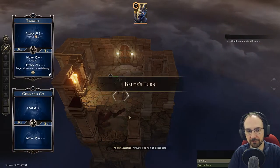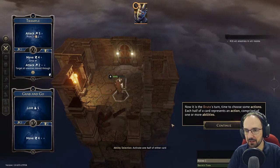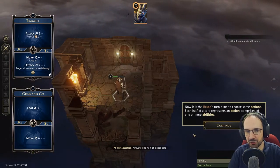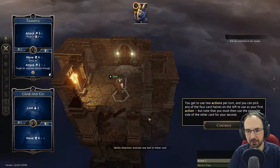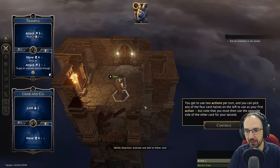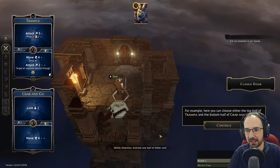The number next to the first card you select determines the character's initiative for the round — the lower the number, the earlier in the round each character will act. Since there are no other characters visible right now it'll be immediately the brute's turn. Now it's the brute's turn — time to choose some actions. Each half of a card represents an action comprised of one or more abilities, and you get to use two actions per turn.